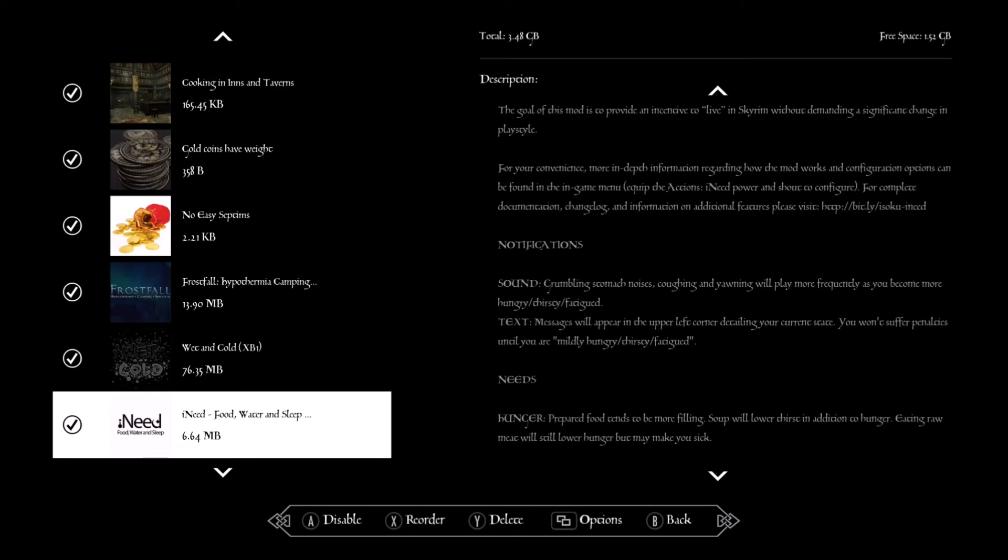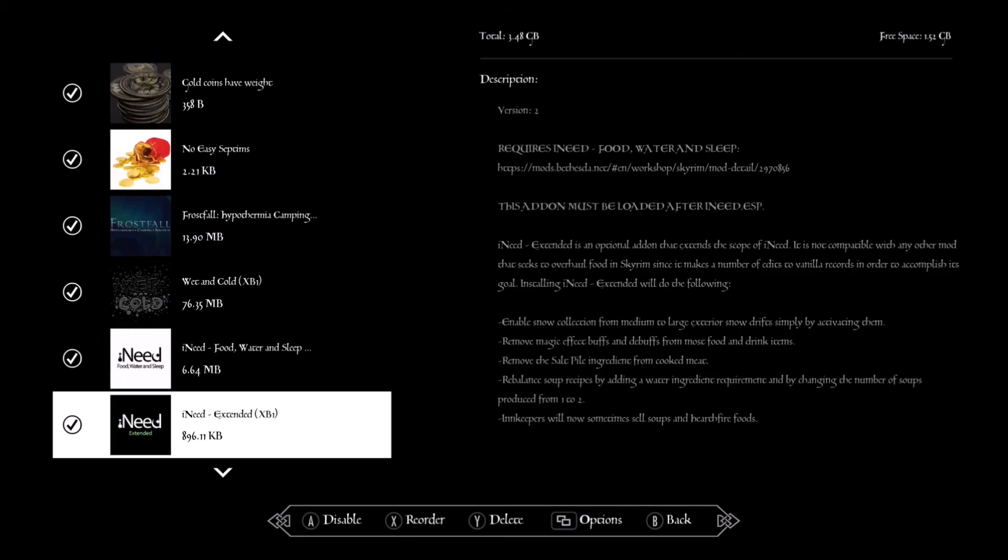iNeed — Food Water and Sleep — this adds the requirement to actually eat, drink, and sleep. If you go two days without food or water you can die, and if you don't sleep in three days you will also die. iNeed Extended — this pairs with the water mod so that when you go up to water you can automatically refill your water skin.